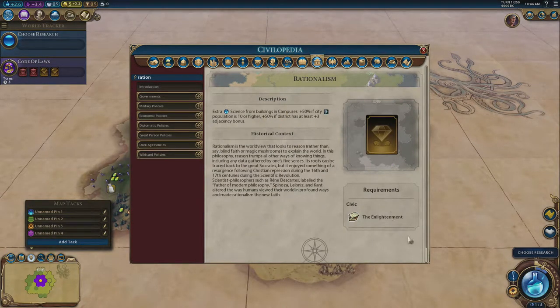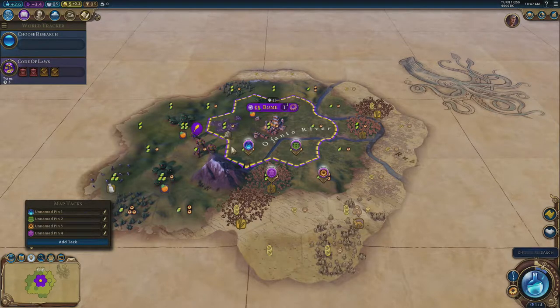Rationalism is the most important civic in the game. It's a mid-game civic from the Enlightenment era. It gives plus 50% science from campus buildings if city population is 10 or higher, and another plus 50% if the district has at least three adjacency bonus. You should never have trouble getting a city to population 10 — every citizen contributes more production, food, culture, and science. Getting plus three adjacency on your campus means plus 100% bonuses on all science buildings in that city.